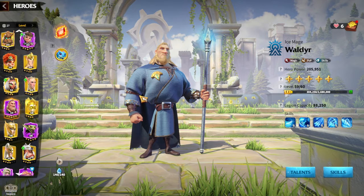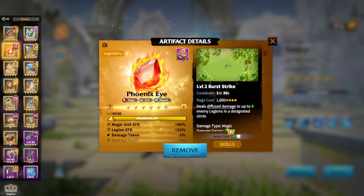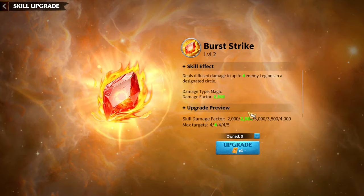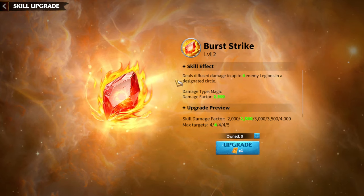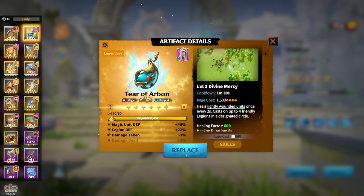In terms of artifacts, this is another reason why I think Walder and Walden is one of the most free-to-play friendly hero pairs — every single mage artifact in the game will be suitable for this pair. As always, we have two styles: more defensive and more attacking. One of the most primary artifacts for free-to-play players to get is Phoenix Eye — you deal damage to four enemy legions, magic damage type, and up to 4,000 damage at level 5 Burst Strike. The more defensive option is Tiaro Farbone, which provides magic unit defense, legion defense, and heals four friendly nearby legions.